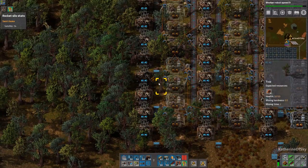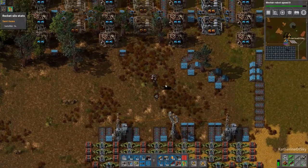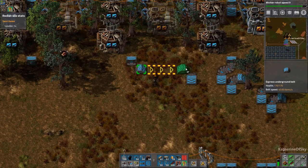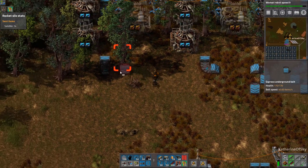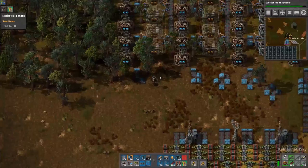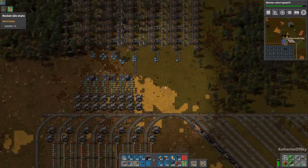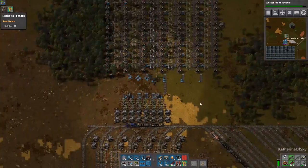Let's get all these things connected up. Since we're building for end game, we're doing some serious UPS savings here — we do not want to have any excess belts around here. Got to keep it all very nice and tidy.